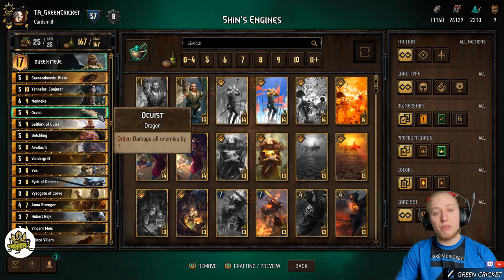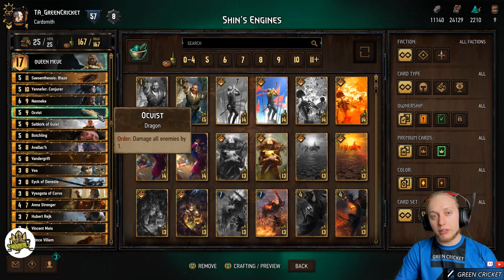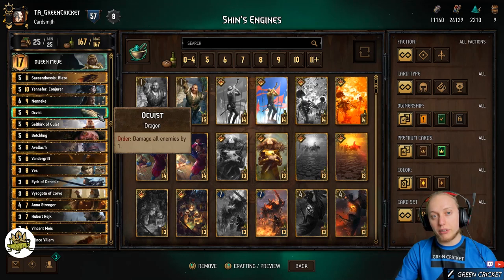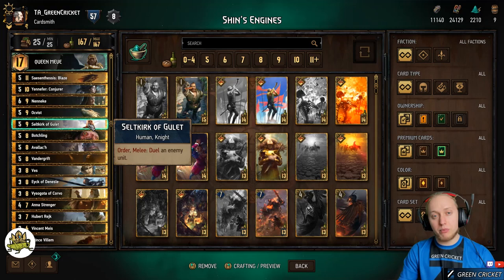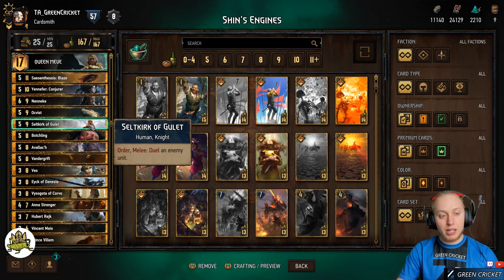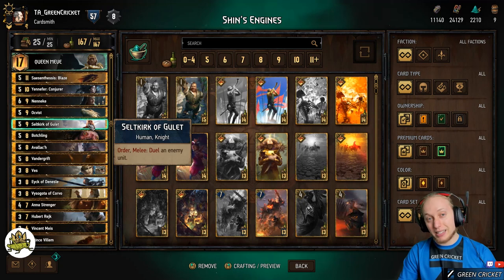Then we have Octvist, who damages all enemies by one, which is very important in the late game when there are a lot of units on the board. We have Seltkirk, who can duel an enemy. If you use the Meath buff on him, he might get stronger — not just five points of power, but maybe six or seven. If you also have some buff units on the board, there's a synergy between buff units and damaging units.